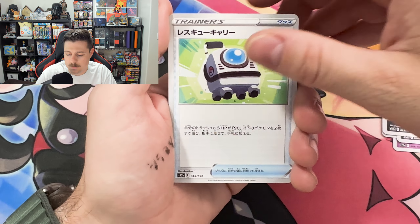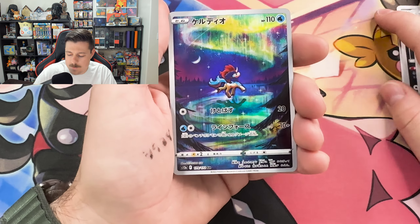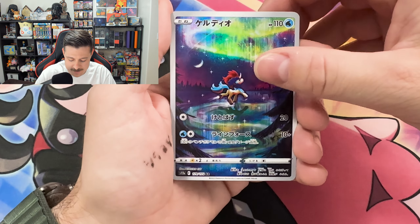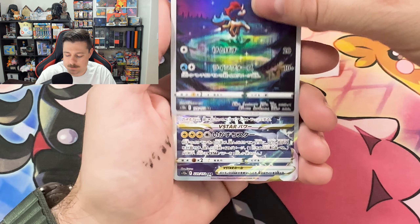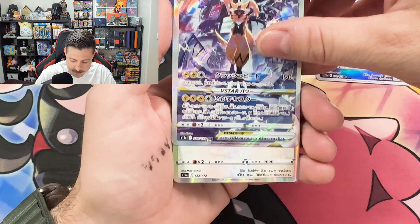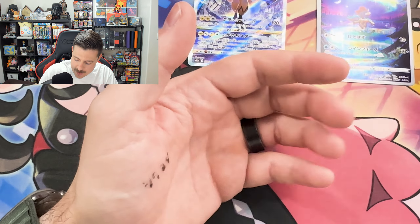Paris, Mightyena, Rescue Carrier, Lost Vacuum. Whoa! I love the fact that there's so many freaking hits in here. Keldeo, beautiful. Under the Northern Lights. Oh, the Zeraora V-Star — Secret Art Rare! A Holo Bibral and a Holo Absol.